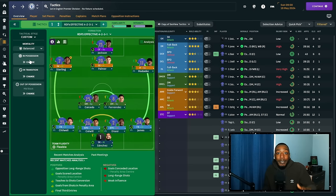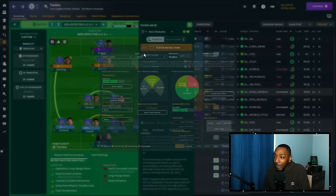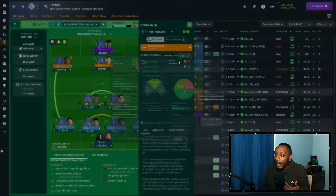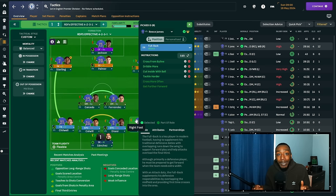Just to quickly illustrate why I'm not using the overlap team instruction: if I use 'overlap on the right,' my right winger's mentality drops to positive — not what I want. If I remove it, his mentality goes back up to attacking, which is exactly where I want it. The right back has the same instructions as the left back but without 'take more risk,' giving us one player in the back line who is less risky in possession going forward.